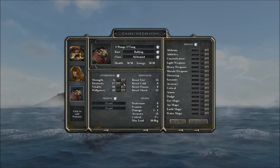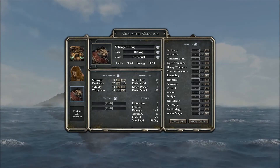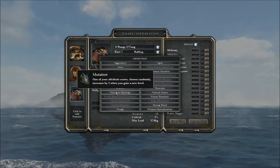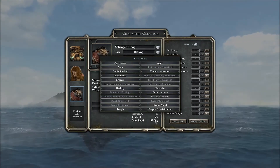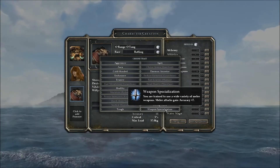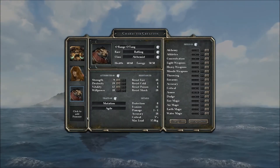We're just going to pump agility, maybe a little bit in strength for some carrying capacity, and then vitality so we don't get chewed on. For traits — do the rats have anything special? Mutation: one of your attribute scores, chosen randomly, increases by one when you gain a new level. Definitely getting that one. And then we can be Agile. We're going to be Agile — definitely want to be Agile.